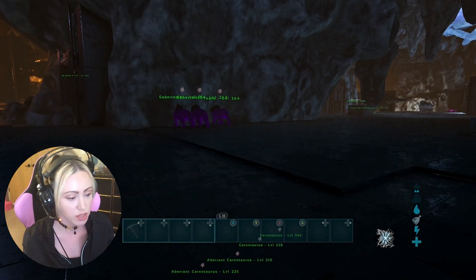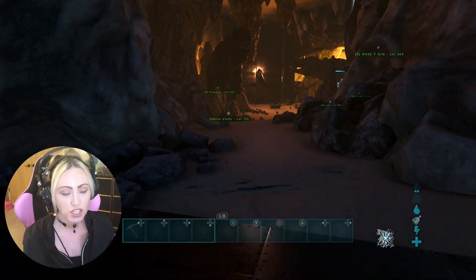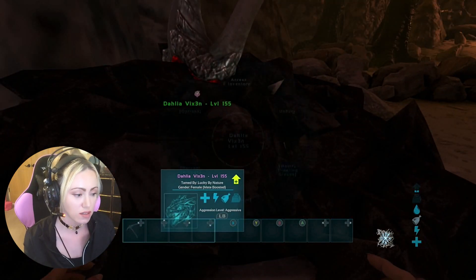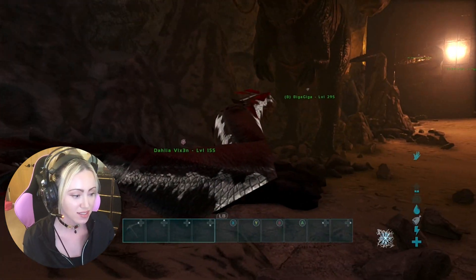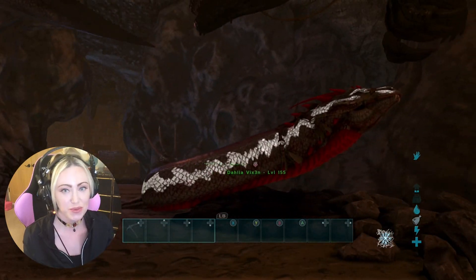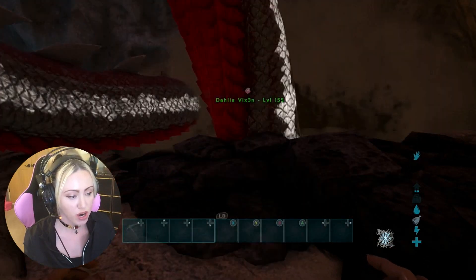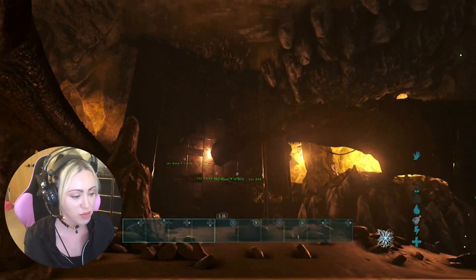We've got these really pretty purple sabers. We have been just going crazy breeding like crazy. And this is my favorite basilisk — you've got to see it. This is Dahlia. Red and white. I am super stoked about that basilisk. That thing is not going out — I'm too proud of it. When I saw it I had to have it. It wasn't super high level, but I'm good with it because it's just an amazing color.